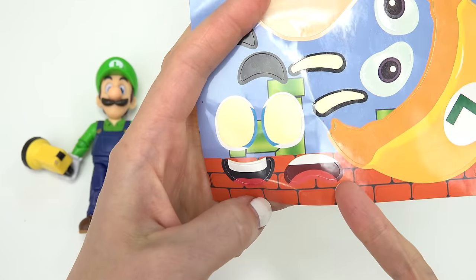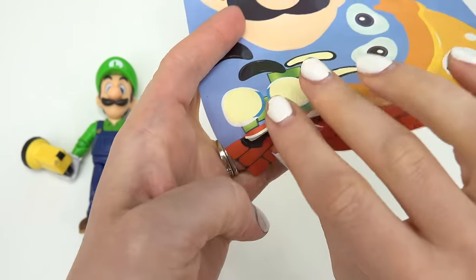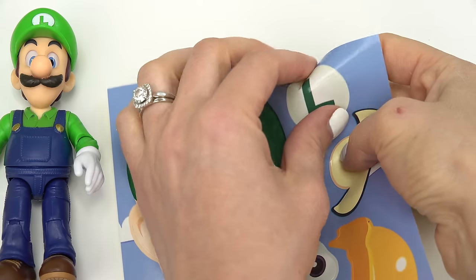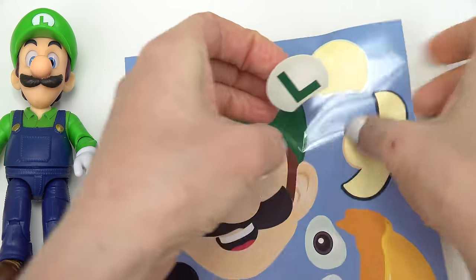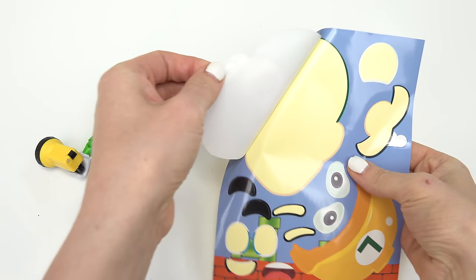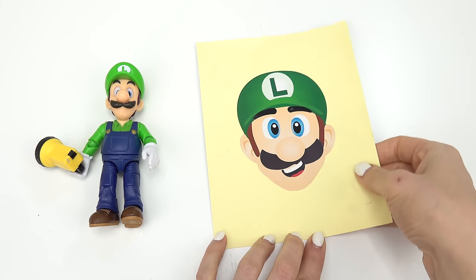Let's do some thinner eyebrows — one on this side and the other side. Look at the mouth options: one is scared and one is happy. Let's do the happy one — we want Luigi to be smiling today! And of course we can't forget about the L for Luigi — put it right on top of his hat. Now let's peel it back and put it on top of this page.